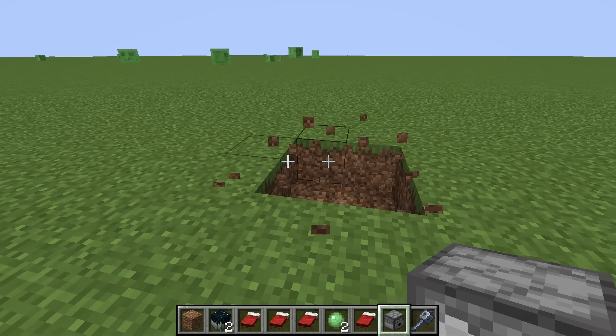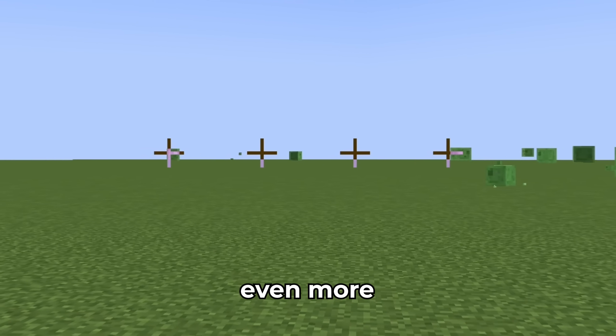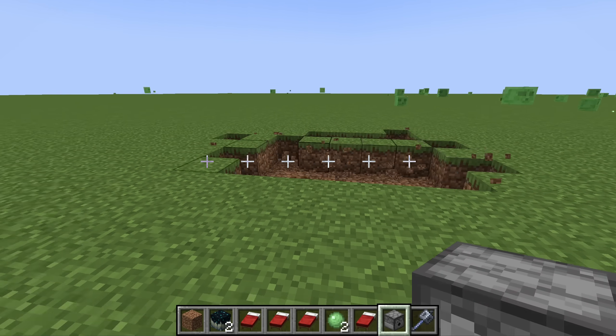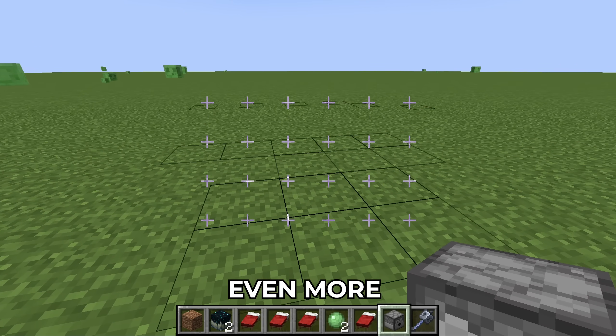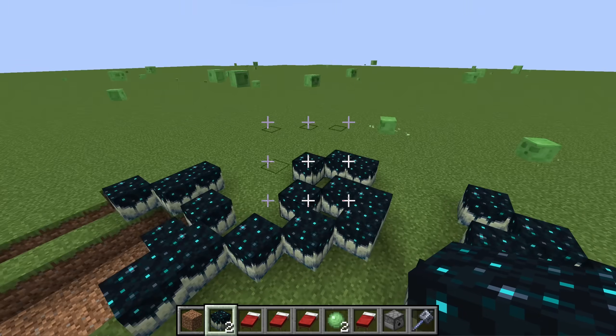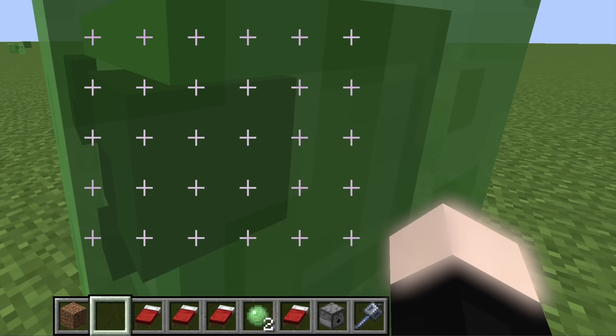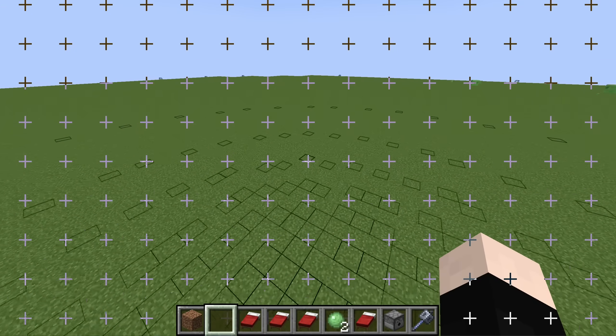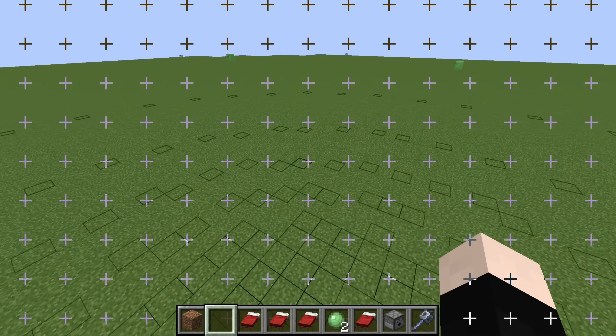Minecraft only has one crosshair and I don't like that, so I added one more. I can add even more if I want to — this is like six crosshairs. I can also place some blocks as well. And let's try to hit this slime with just my hand. So I can add as many crosshairs as I want, just like this.